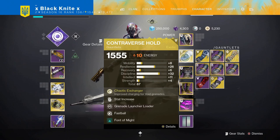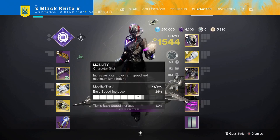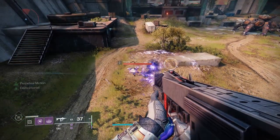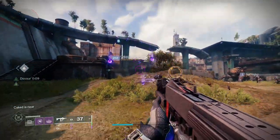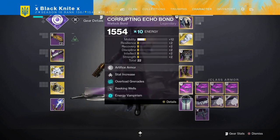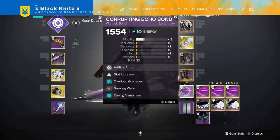We're going to pair that with Controverse Hold so we can get our grenade back really quickly. For the mods, we're going to have two Elemental Ordinances and a Well of Battle. This means when we get a kill with our grenade, we get three Void Wells to spawn. Then we're going to pair that with Font of Might so we get damage to all of our Void weapons, and then Seeking Wells. Seeking Wells — I know not a lot of people think very well of this mod, pun definitely intended — but for most builds I put it on because I'm lazy. For this build, I put it on because you are really fast and you're not slowing down to pick up any Wells, so I would highly recommend it.